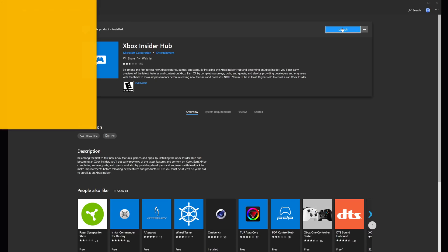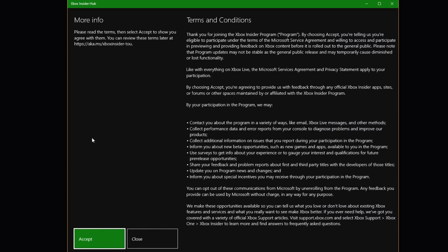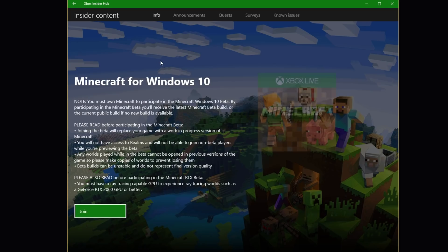Once it's done, you're going to want to go ahead and launch that application. You can close out of the store at this point, and the Hub app will open up. When you're in there, you're going to want to click the big Join button on the left side of the application and accept the terms and conditions. Once you've accepted that, click the Insider Content button in the sidebar.